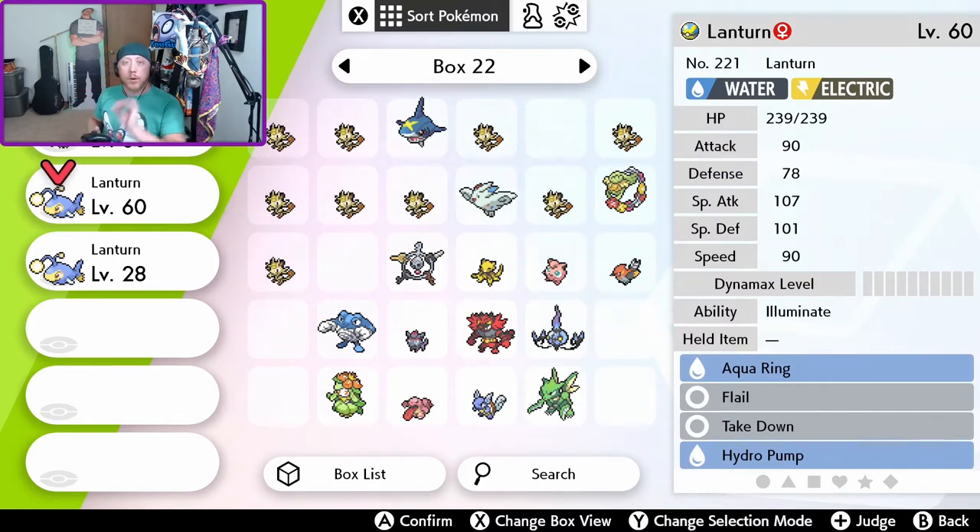Before we go to the Daycare, we need to prep the female Lanturn. We have to go to a Pokemon Center, delete a move, and open up a slot for Soak to go into.